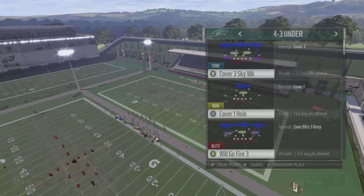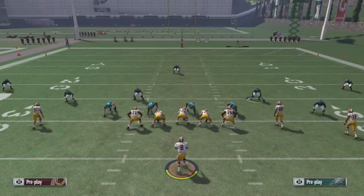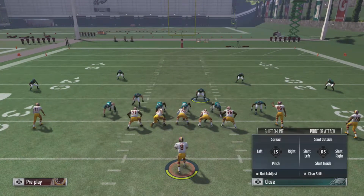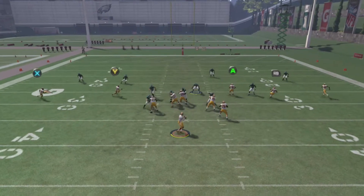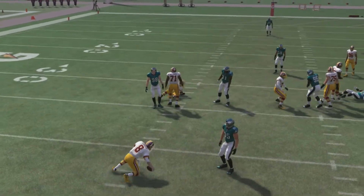First off, we're going to pick a random play - Will Go Fire 3. This is what it looks like basically. All you want to do to send in the blitz normally: baseline, wire triangle or right on the d-pad, pinch the defensive line, left on the d-pad, down on the d-pad, then crash to the left by hitting left on the d-pad and left on the right stick. The linebacker on the left is going to run straight through the B-gap and get a nice sack.